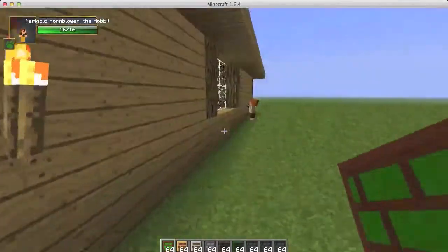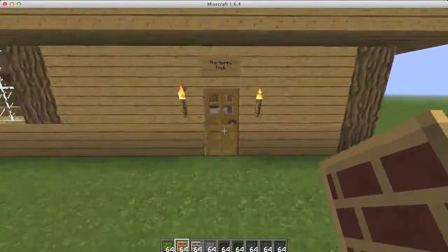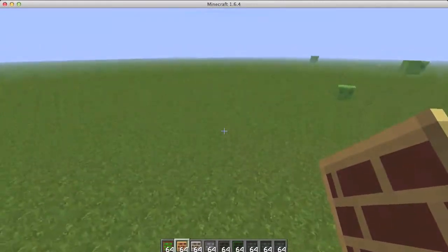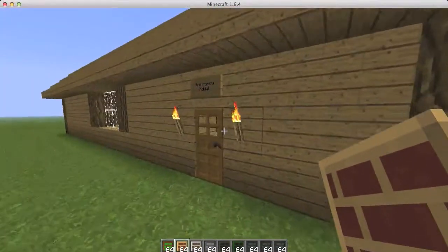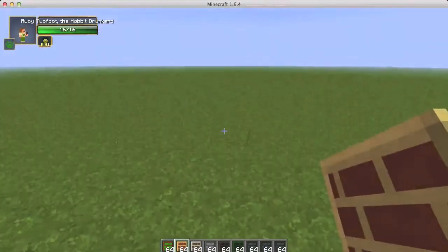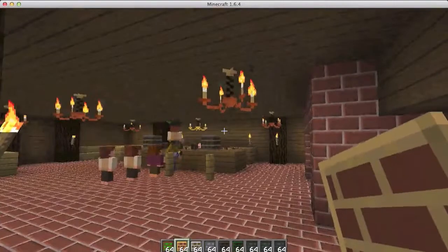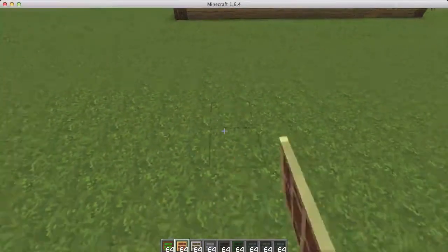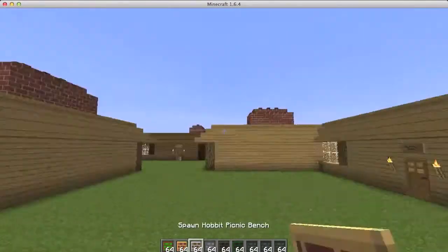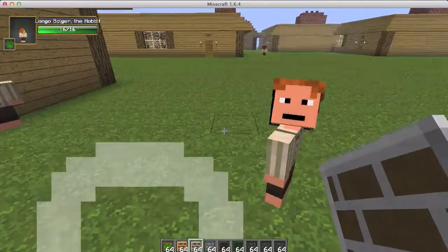These taverns have different names. The original one in the film is called the Dancing Pony. I got one called the Merry Troll, and one time called the Weary Pony — he's probably weary because he's dancing too much. Also got the Homely Hobbit, the Bloated Troll. They do switch around the blocks a little bit so it's not always the same wood type.